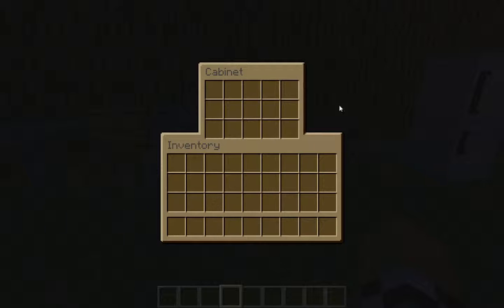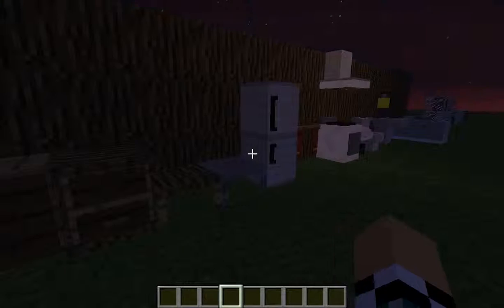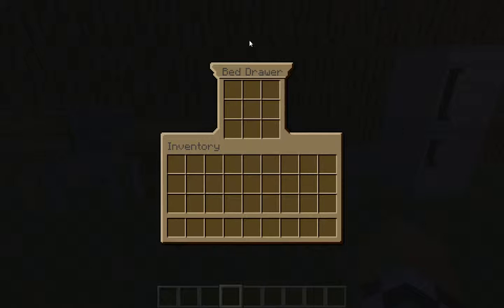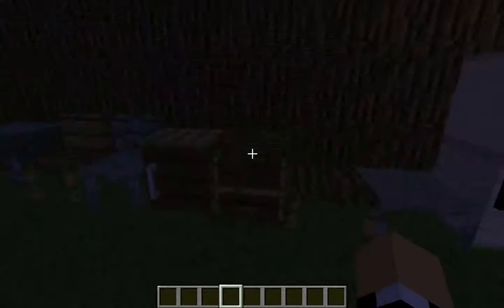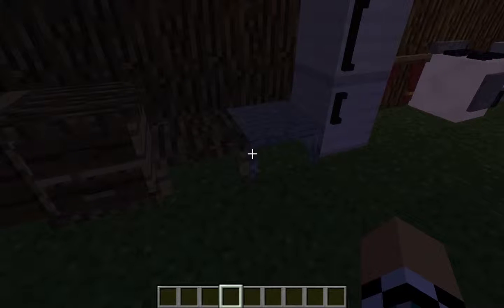The cabinet can hold 5 times 3, which is 15 items — so it can hold a lot. It's probably good if you have a food mod or you're just looking to store things. You also have your bed drawer, which can hold 9 things and it works pretty well. Your coffee tables can also hold things and they come in two different colors or materials.